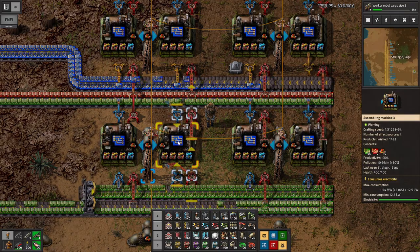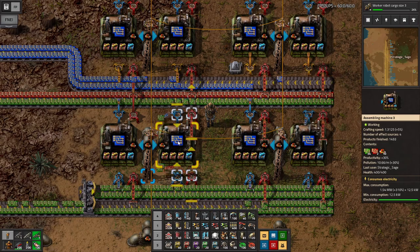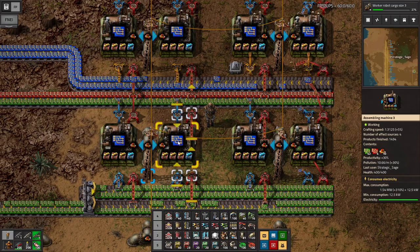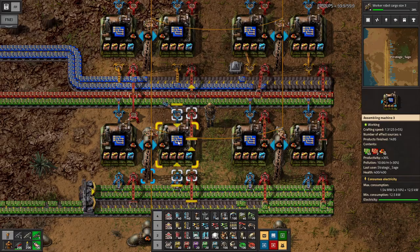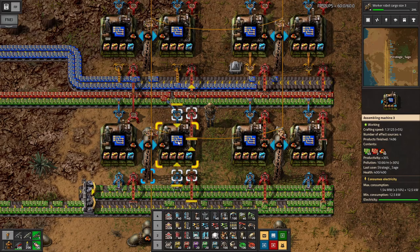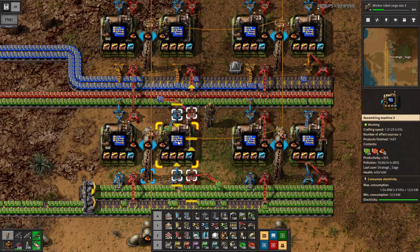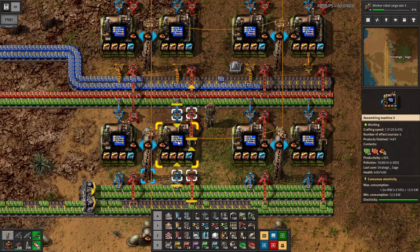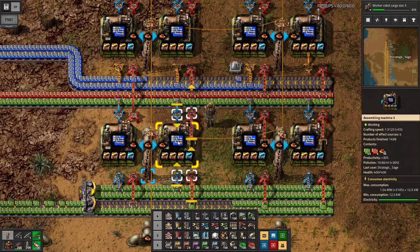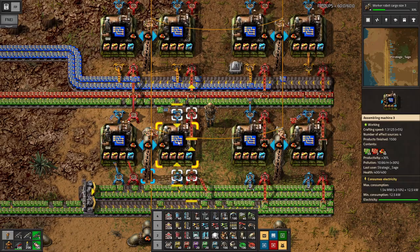There are some other combinations you can use, but I think the only one really worth considering is to stick with three efficiency module tier ones — keep yourself at that minimum amount of energy use and pollution. You could do something like one productivity module and three tier three efficiency modules, but you're only getting 10% productivity and buying four tier three efficiency modules to get it. If you're going that route, I'd just say don't put any modules in at all — or just put in the three efficiency tier ones because they're cheap. So really, you're going productivity or you're going lean.